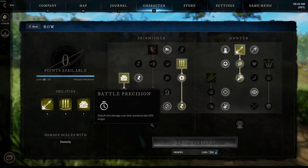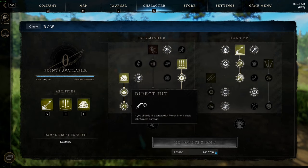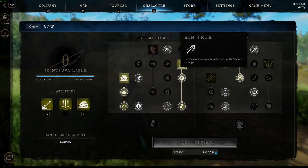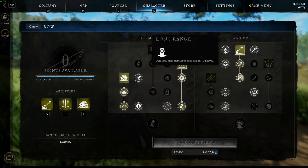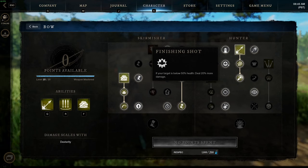Next is Battle Precision — debuff and damage over time durations last 20% longer. So all of our bleed, all of our slow, all of our toxin is going to last 20% longer. We also have Aim True, which I love because it benefits from doing heavy attacks — we get 30% more damage, and arrows fly faster on heavy attacks. Then we have Long Range, a must with any bow build — it makes us do 20% more damage when we're at least 10 meters away, which if you're using a bow is basically all the time. And Finishing Shots: if your target is below 50% health, you deal 20% more damage.